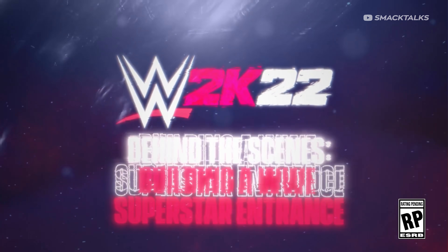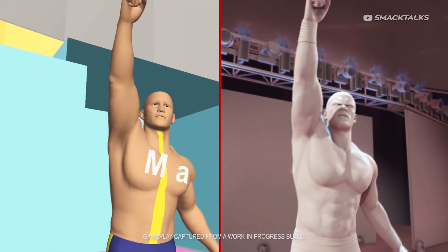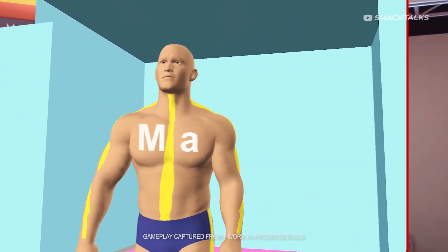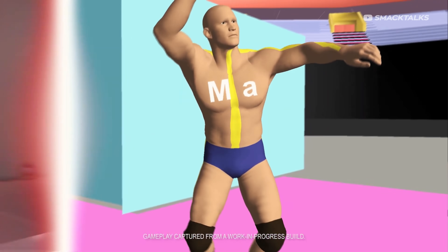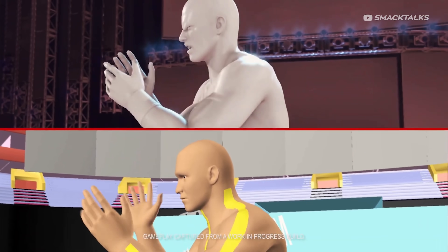So with that out the way, here we have our first look at the new behind the scenes series from 2K dev, with this one titled 'Building a WWE Superstar Entrance.' The purpose of this video is to give a behind the scenes look at the process that goes into creating a Superstar's entrance, however rather than going fully behind the scenes to show the animation process itself, the video only shows a preview of a finished entrance motion — this one being that of Rey Mysterio.